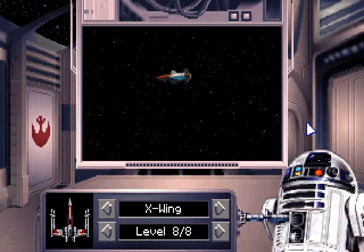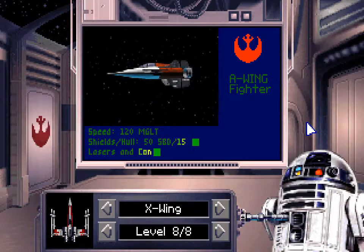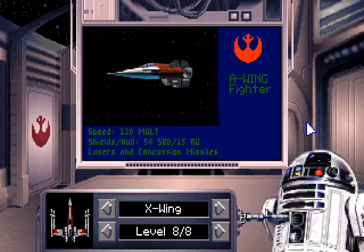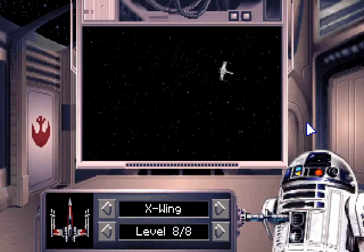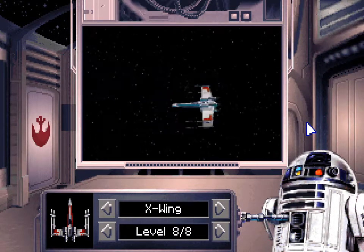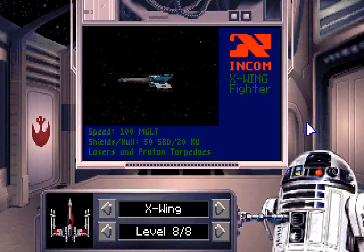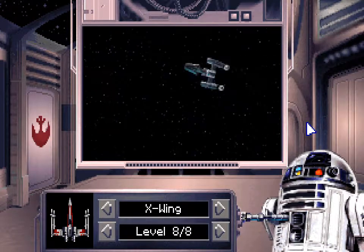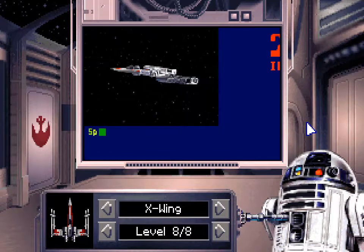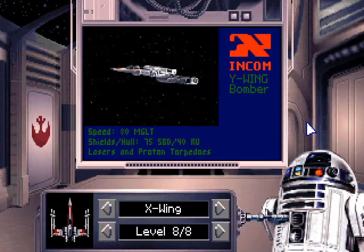That's not what we came here to see — this is it. The A-Wing fighter: 120 MGLTs. The Incom T-65 X-Wing: 100 MGLTs with 50 shield and 20 hull strength. I don't remember the units. And here's the Y-Wing, also from Incom: low speed, but those shields — 75 hull, 40.